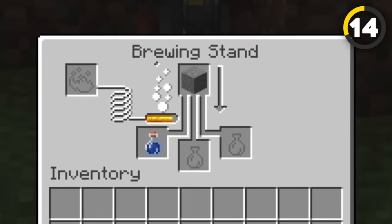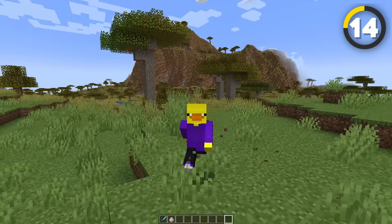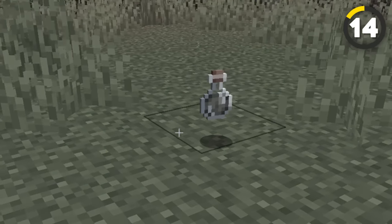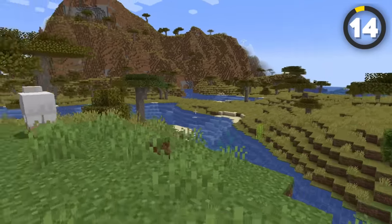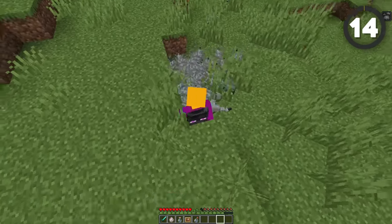The last potion is brewed with a stone block, which makes no sense how that's even doing anything. This is the infested potion — it should actually be renamed the annoying potion, as it gives a 5% chance of spawning a silverfish when taking damage, which doesn't sound that bad until you get hit with it yourself.